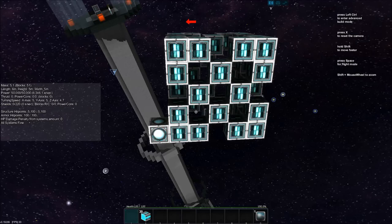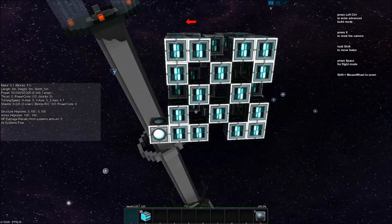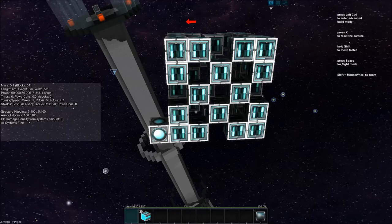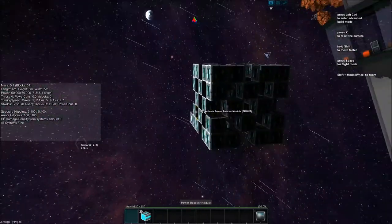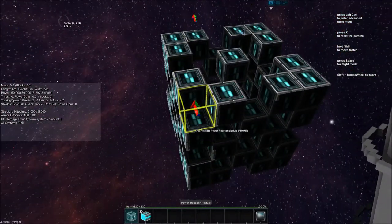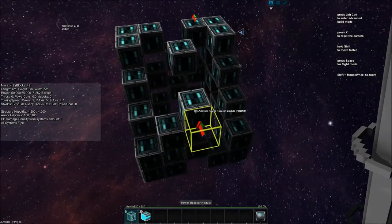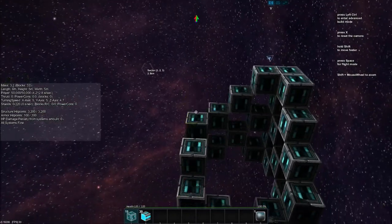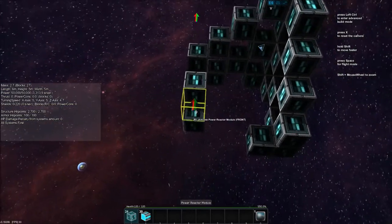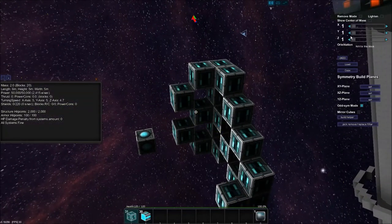The most efficient configuration seems to be reactors spaced out and not touching. If you have room, you can do the three-axis option with arms of eight blocks or longer — I read that arms of eight or more are always more efficient, and my testing confirmed a significant gain at that size.